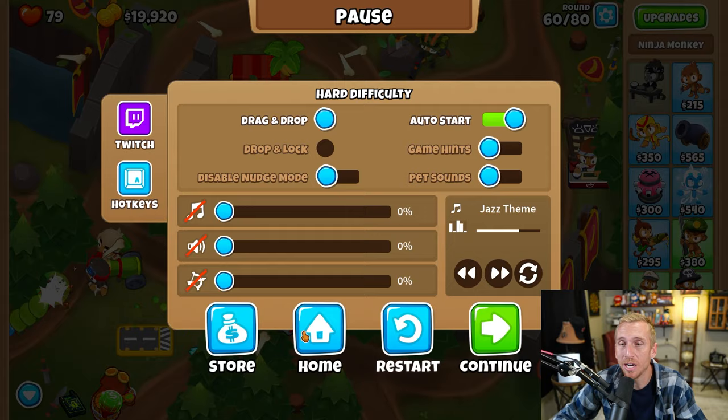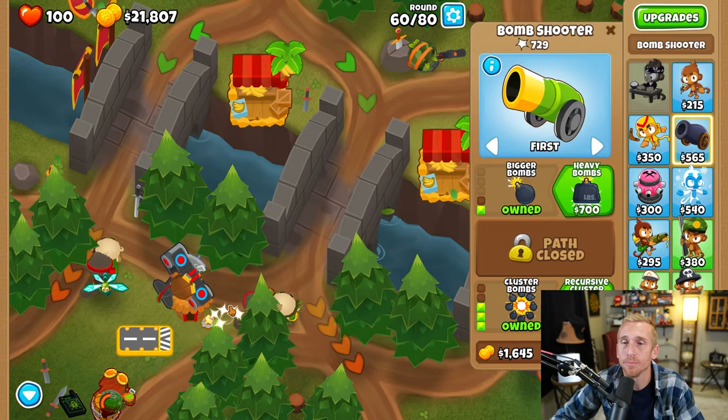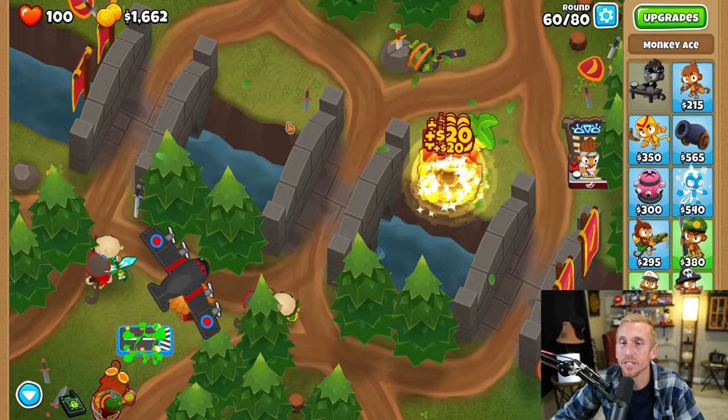Good example on round 60 — I forgot my own strategy sitting there talking, so I had to hit Home. But I didn't lose, so we're good to go. What we're going to do for this round is actually sell both of our bombs since we don't need them anymore. We're going to sell this farm up here too. Now we have enough money for a Specter, and that Specter is going to guarantee us victory through rounds 60, 61, 62, and 63.